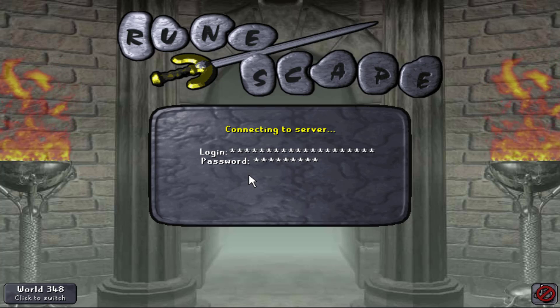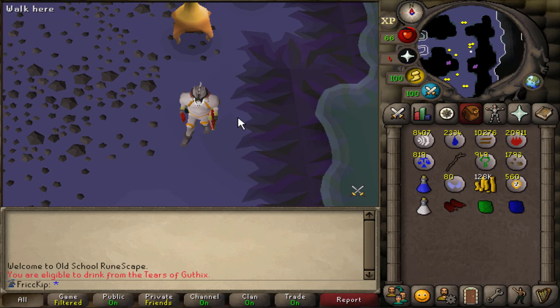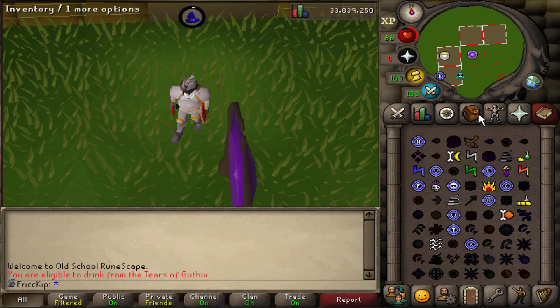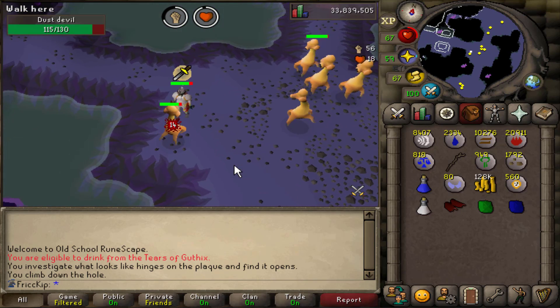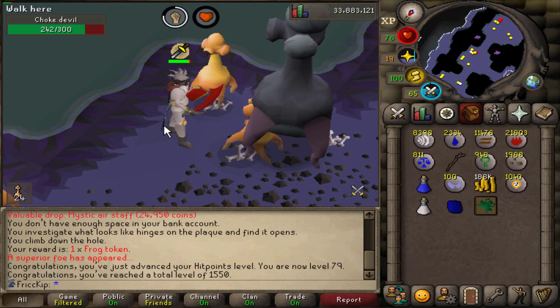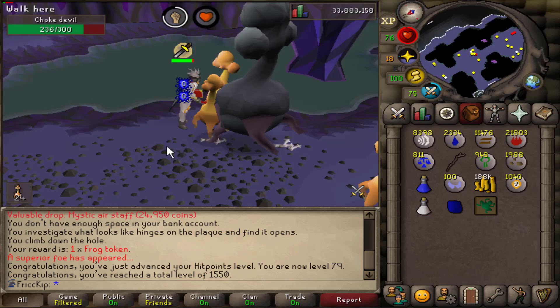And there is level 73 Slayer. I've been away from the computer for the longest time since I started this account — four hours of XP waste — and it was for an ad that's not going to be in this video because I have to review it and make revisions. The ad will probably be a few videos from now, but I'm super excited — it's going to involve food too. 79 Hitpoints puts us at 1550 total level.